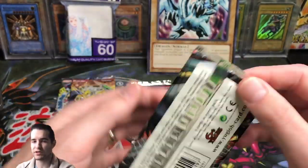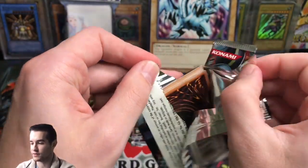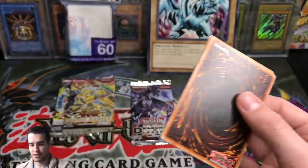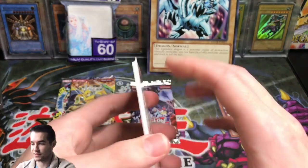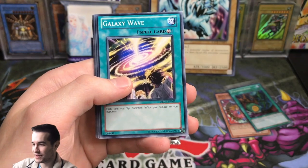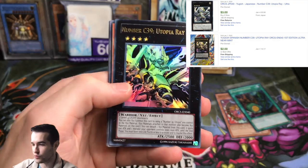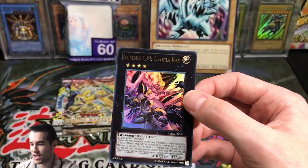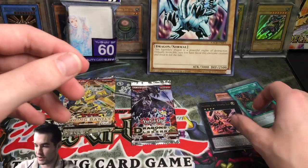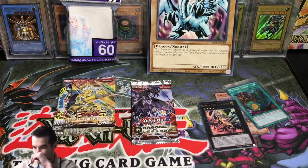Order of Chaos — I haven't opened too much of this. Basically all I've opened is out of Mystery Power Boxes before I had a YouTube channel. I used to open those $15 mystery power boxes all the time, just for the legacy packs. Galaxy Wave — and an Ultra Rare! Number C39 Utopia Ray. I'm not sure if that's a good card, but it is an Ultra Rare which is not guaranteed, so that's pretty cool.